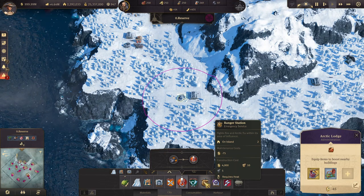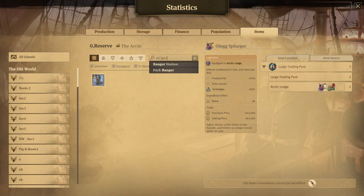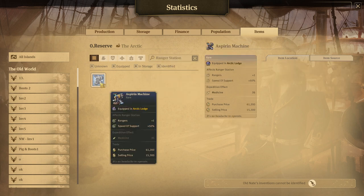The next one is for the Ranger Station, one of those public buildings. There's only one item, which gives you one more Ranger and increases the speed of support by plus 50. Once again, I can see this can be quite useful, but wasting a whole Arctic lounge for that is quite bad. Of course, you could have a heater and a Ranger Station together — put the Zappi battery for the heater and the aspirin machine for the Ranger Station. But still, to me it's not worth it.